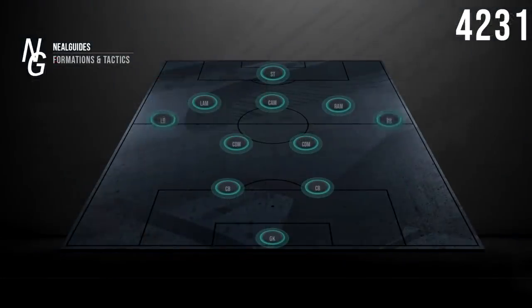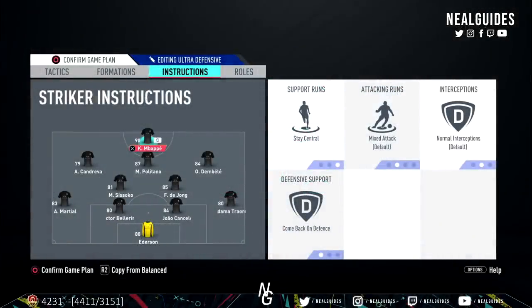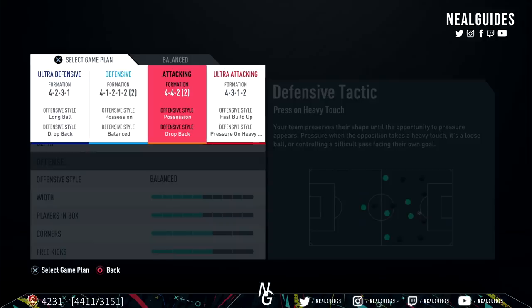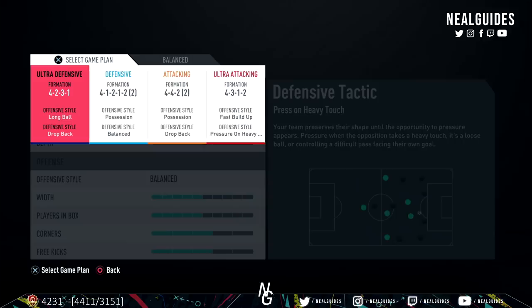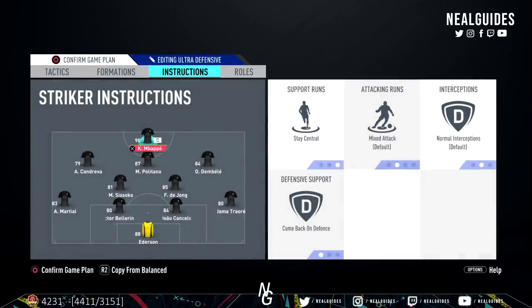Now this is the part you've been waiting for — how does it convert into a 3-1-5-1? It was really important that you understood the instructions and tactics because everything goes hand in hand. The tactics, the instructions and the D-pad tactics all affect how the formation works. To clarify: I'm not referring to dynamic tactics — I don't change to another formation. I'm always staying on 4-2-3-1. The formation changes through a combination of D-pad tactics pushing some players forward and instructions changing the way players play, which is what converts it immediately into a 3-1-5-1.